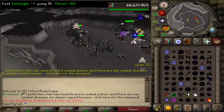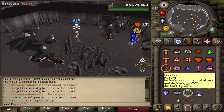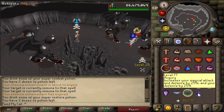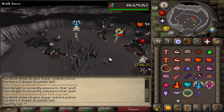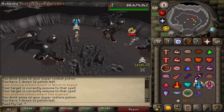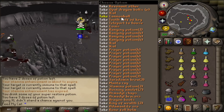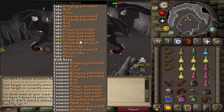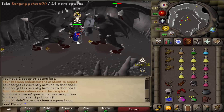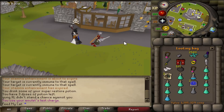That is the worst pathfinding I've ever had. Is he not even realizing that I'm attacking him? I sincerely don't understand what he was doing there. All prayer pots and some range pots. He was wearing the burning amulet as his main thing - that should tell you what was going on. 1.4 mil.